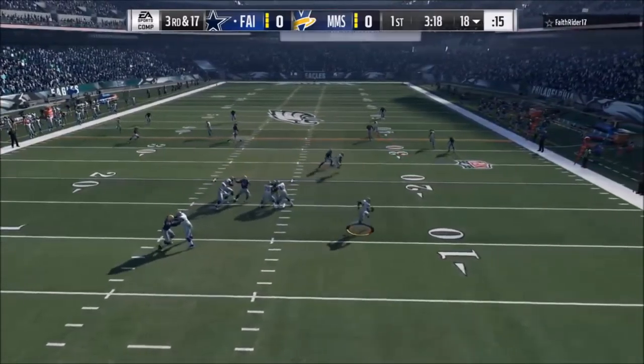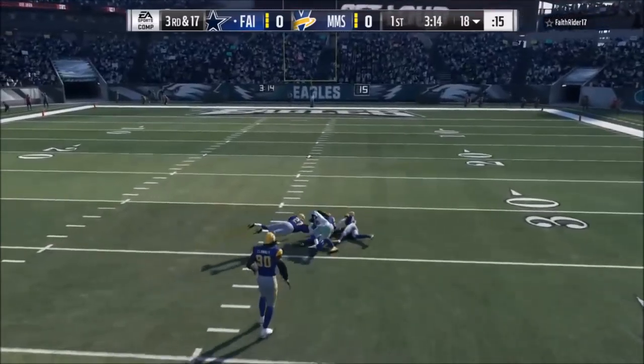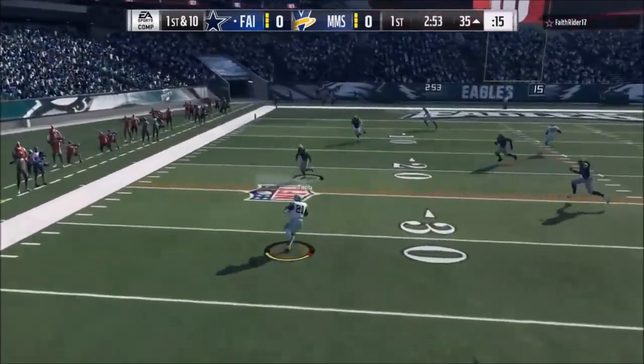3rd and 17 though, we're getting some work done, pushing this dude back, and then he goes up and gets Michael — that's probably Michael Irvin. He also has the Michael Irvin card, who must be pretty good. I gotta check him out — he's doing work in this game. I don't even know how he came up with that catch, that catch is ridiculous.